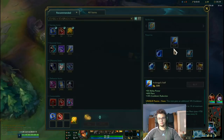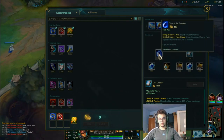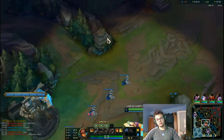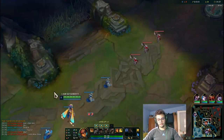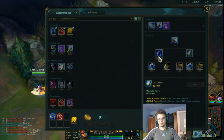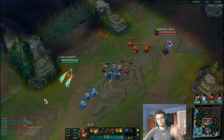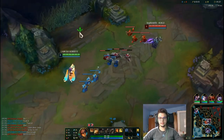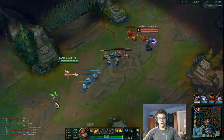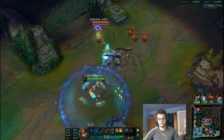The first thing you want to buy when going for this item is probably Lost Chapter instead of Tear, because Tear doesn't give you that much early on. You need the extra cooldown reduction and AP from Lost Chapter. The mana is good too, but Tear isn't enough early and you don't stack it fast until you finish Archangel's anyway.